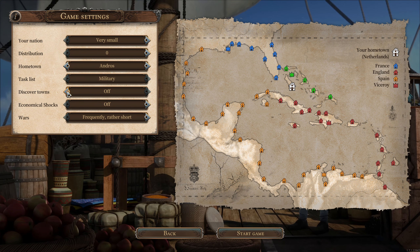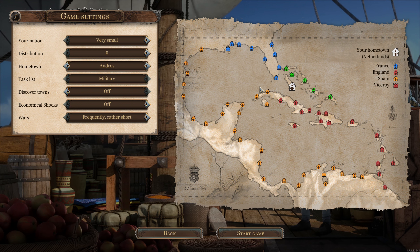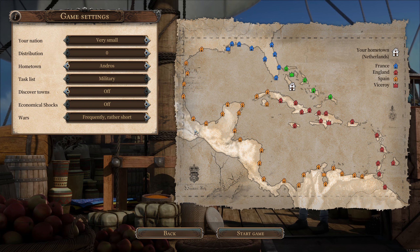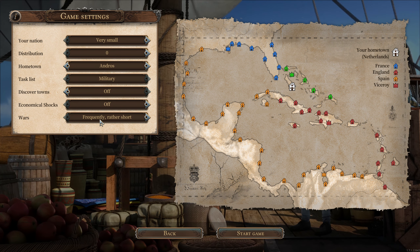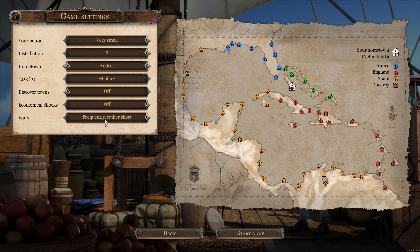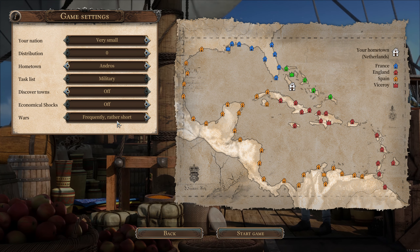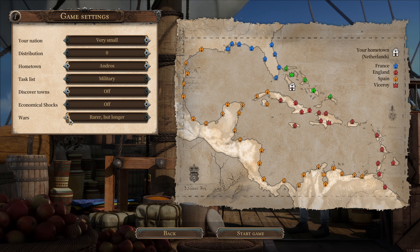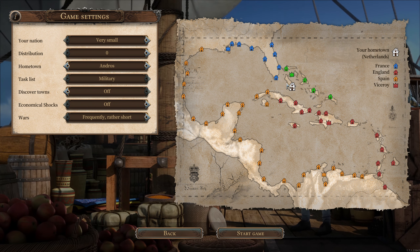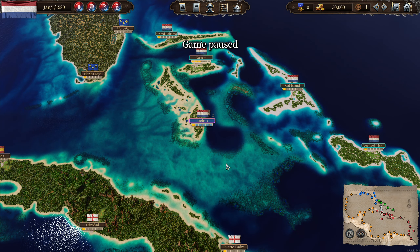Our hometown is Andros — I think that's a good starting point. We can discover towns or see all towns; there are about 60 of them, but I don't like to go checking every city. Economic shock we'll turn off. Wars don't matter too much for us since we have a permanent letter of marque — frequency and rather short is fine. In a normal game you'd choose rarer but longer wars so you don't have to buy a letter of marque as often. Let's start the game.